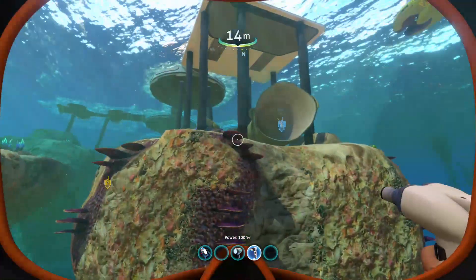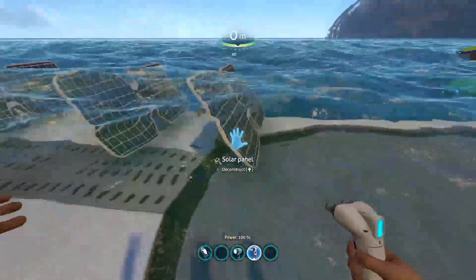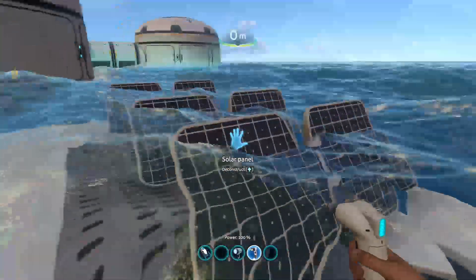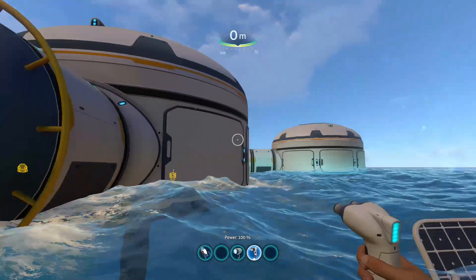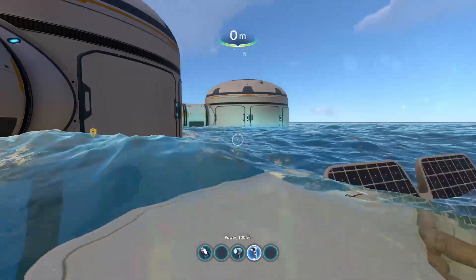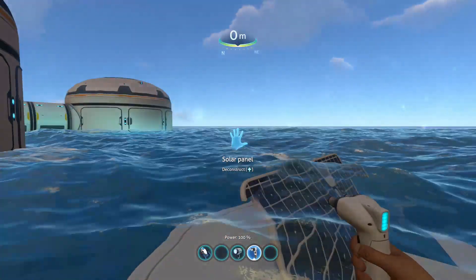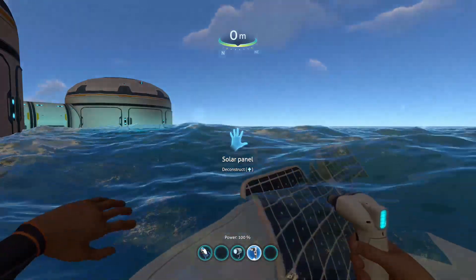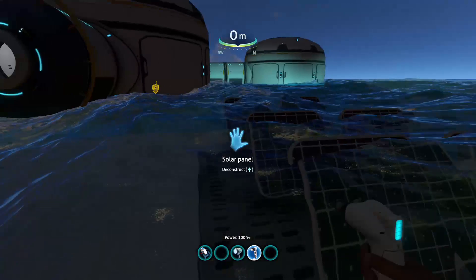Let's look at a larger base setup. I've placed just three solar panels — generally that's nowhere near enough solar power to supply your base, especially if you're running a water filtration unit or doing a lot of fabrication, as those use power. If you've got a moon pool and you're charging a sea moth or prawn suit batteries off of the base, these will quickly drain.